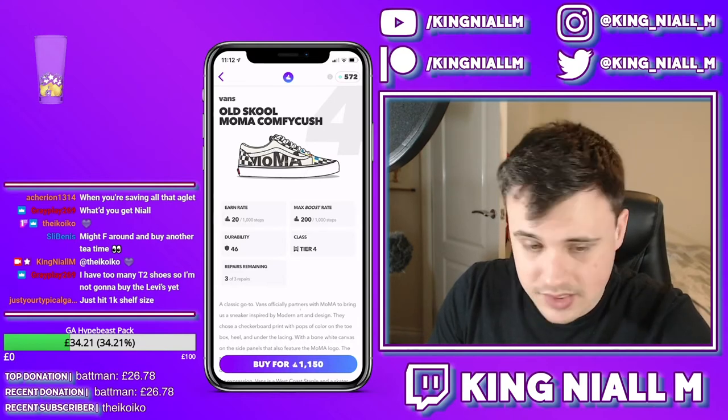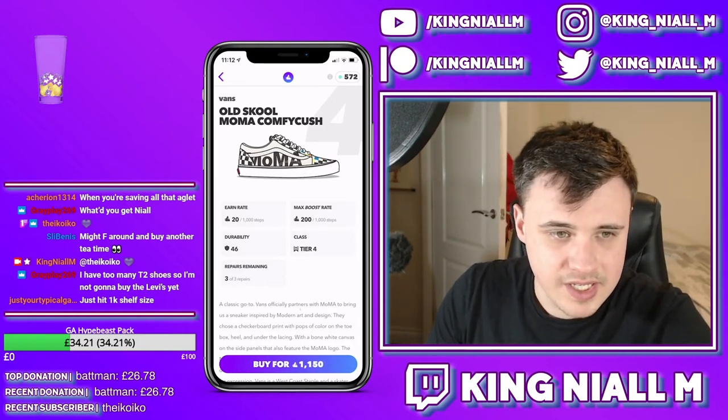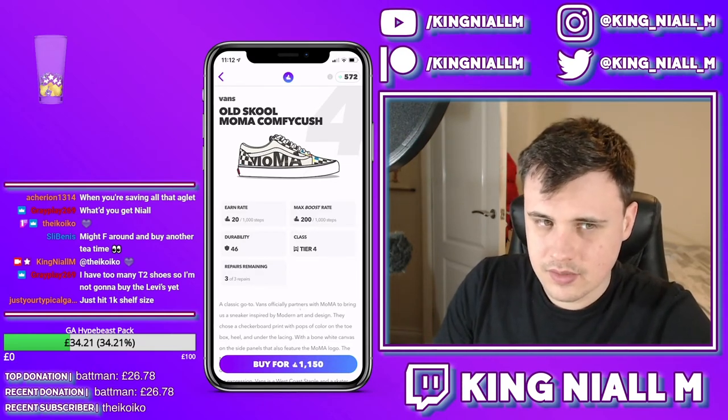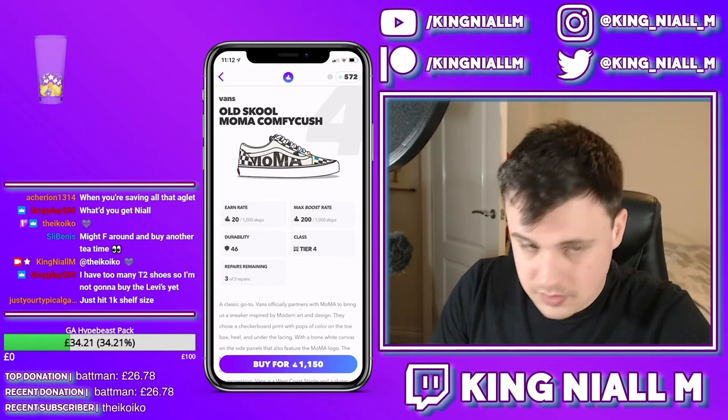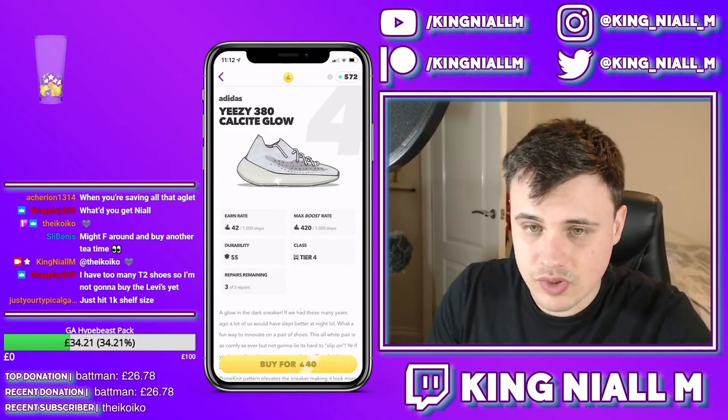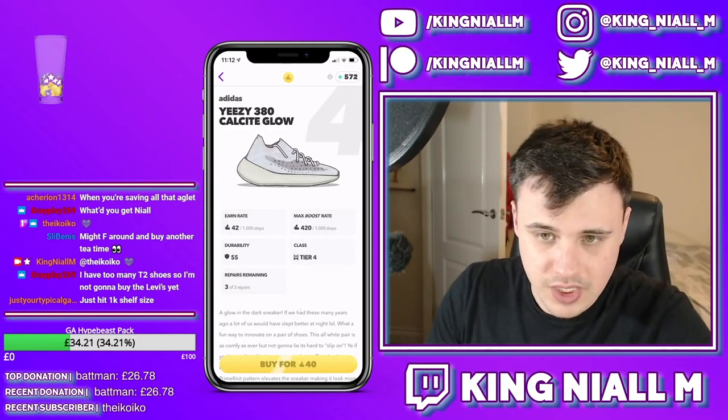1k shelf size - are you mad? The Adidas Yeezy 380 Calcite Glow - it's a tier 4 shoe, so this shoe will give you a big leap: deadstock efficiency of 210, and 184 if you use sneaker shine.